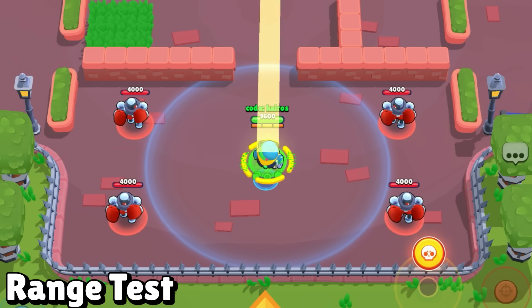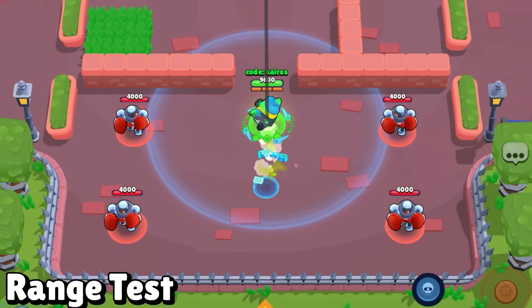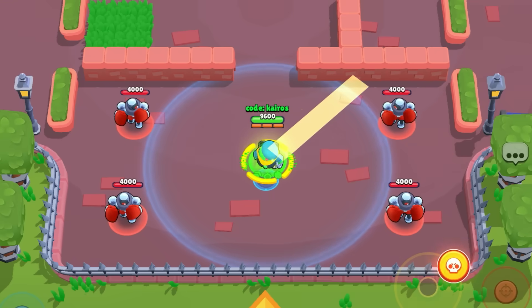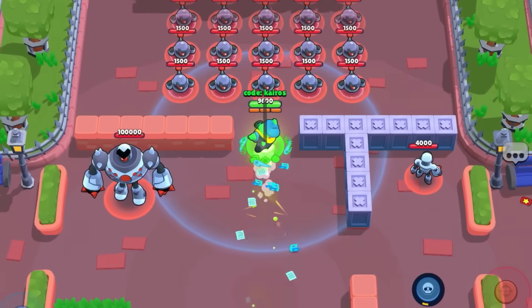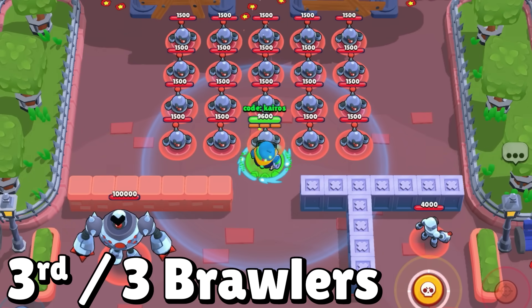Up next is the range test, starting off with Buzz. His super becomes way longer with his mutation active — its reticle literally goes off the screen, and you can take a tiny step forward from where you spawn in the training cave and still be able to reach the first row of bots at the top. I measured this out to be about 22 tiles, so Buzz gets 3rd place out of the 3 brawlers in this test.